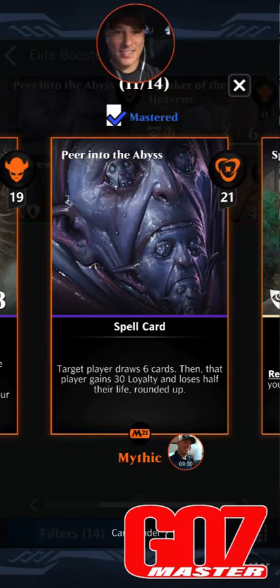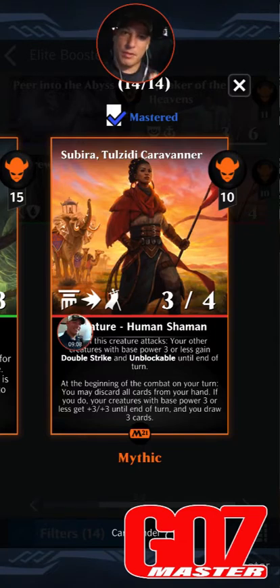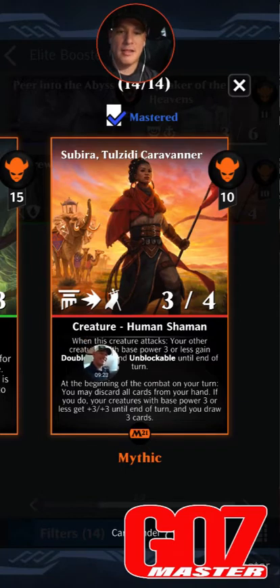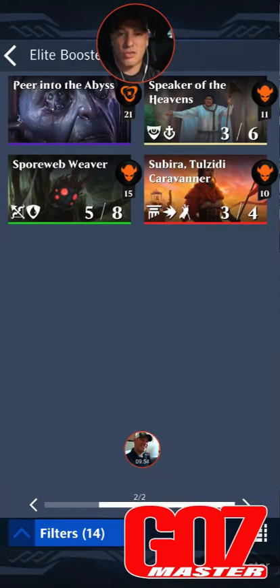Subira, Caravaner of Tol'Ziti — I can't say enough good things. The more I play with her the more I think she might be the best creature in standard right now — possibly better than Quartzwood Crasher. 10 mana for a 3/4 haste creature, human shaman. When this creature attacks, your creatures with base power three or less gain double strike and unblockable until end of turn. At the beginning of combat on your turn, you may discard all cards from your hand — if you do, your creatures with base power three or less get +3/+3 and you draw three cards. Any red deck I'm building, it's her, Angie, and Fiery Emancipation — and it just wins.